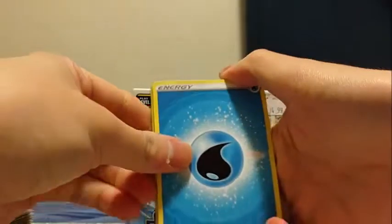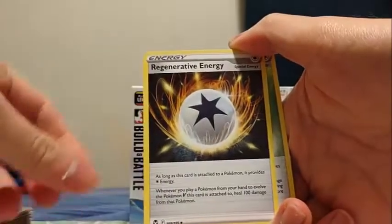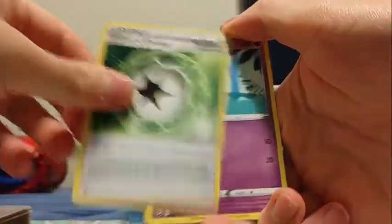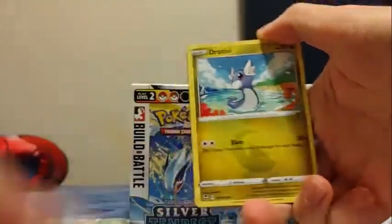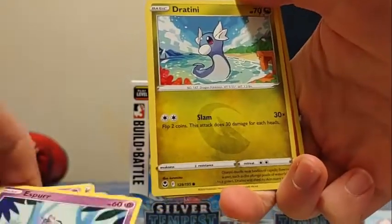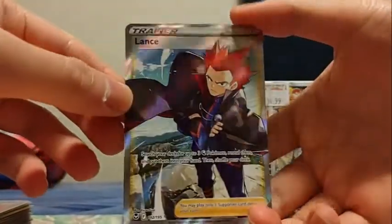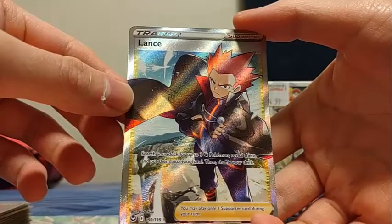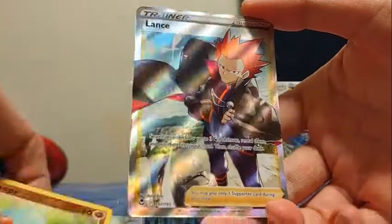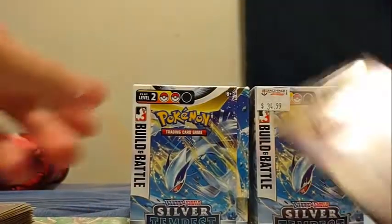Let's go and see what we got here: water energy, unidentified fossil, regenerative energy, V-Guard energy, Espurr, Dratini, Smeargle, another Espurr, another Dratini, Fanpy reverse, and — ooh — Lance full art! It searches your deck for up to 3 Dragon Pokemon, reveals them, and puts them into your hand, then shuffles your deck. Nice, full art Lance, and I already saw it just entering the tournament.